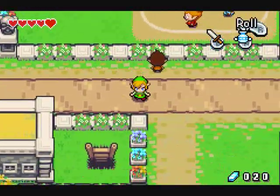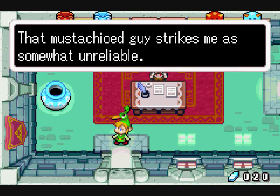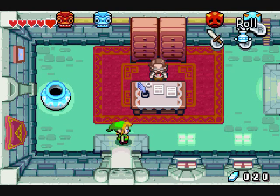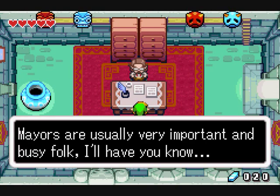I believe there's a house you can go to somewhere in the northeast part of town. I believe this is the one. That mustache old guy strikes me as somewhat unreliable — there's something fishy about this room, too. I am Hagan, mayor of this fair town. Mayors are usually very important and busy folk, I'll have you know.